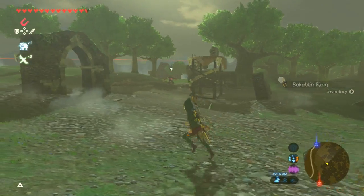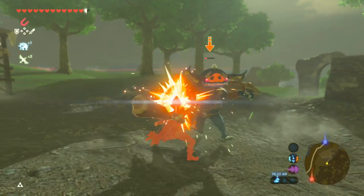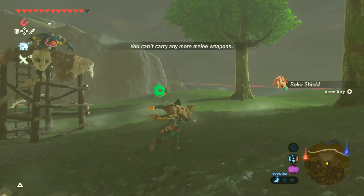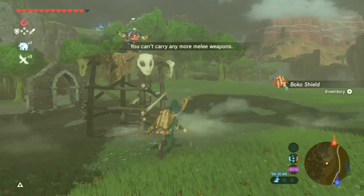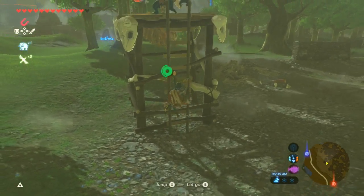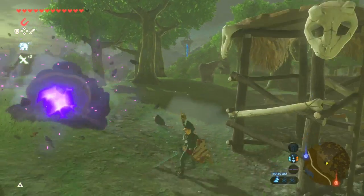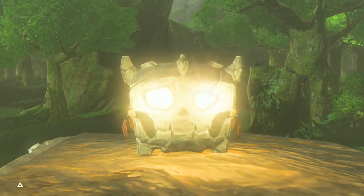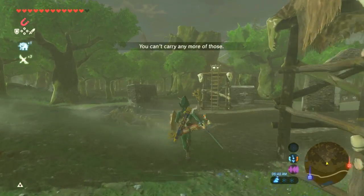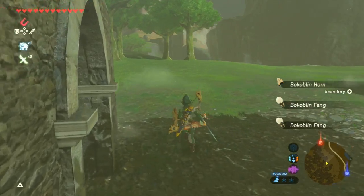So where you would normally see a pack of red bokoblins, instead we have a pack of blue bokoblins. I want to point out that I'm in the Great Plateau here — you may recognize this from the beginning of the game. When you start, you're here with only three hearts, maybe a stick to your name, some tattered pants. But this game is really hard in Master Mode, especially right from the start. You're going to find it really challenging with blue bokoblins, black bokoblins, and Lynels hiding around the Great Plateau.